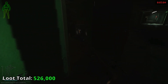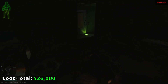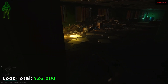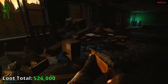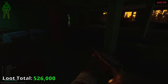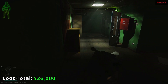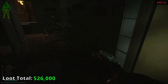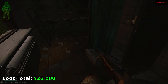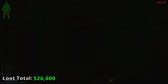I also recommend checking these side rooms that don't generally have loot spawns in them, because when players get in fights, they like to drop their bags somewhere where they'll come back to it. There have been a few times where I've been up here as a scav and come into a bathroom, checked back here, and there's just a PMC's bag — they went and fought somewhere and died.